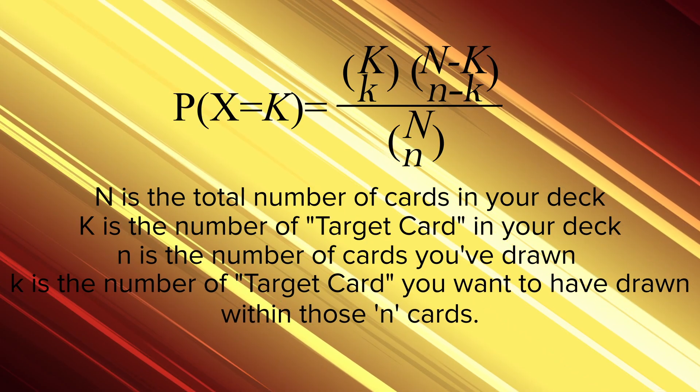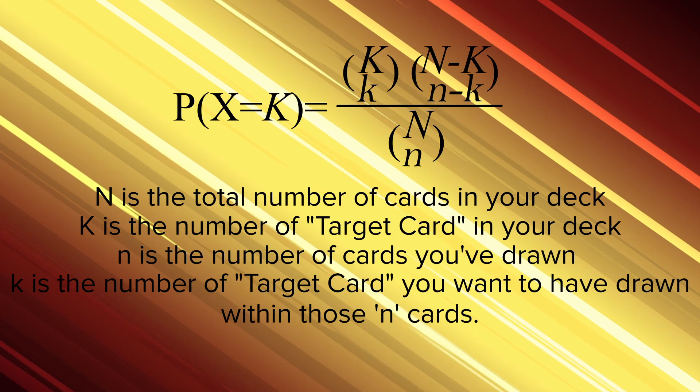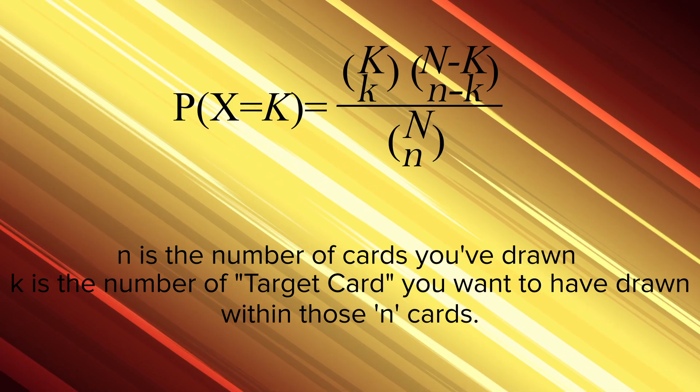Lowercase k is the number of the target cards that you want to have drawn within the lowercase n cards. For example: you want to have three lands in your opening hand of seven — what is the probability of that? That all being said, let's get on with the guide.